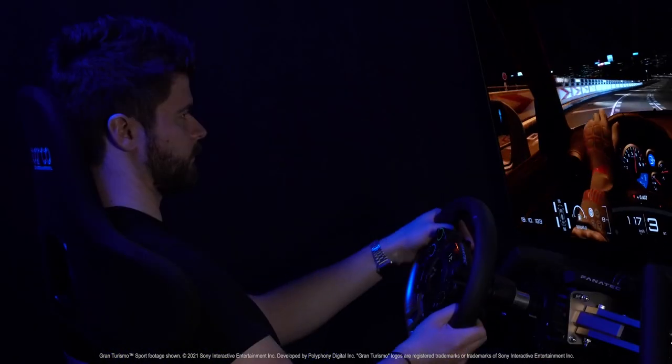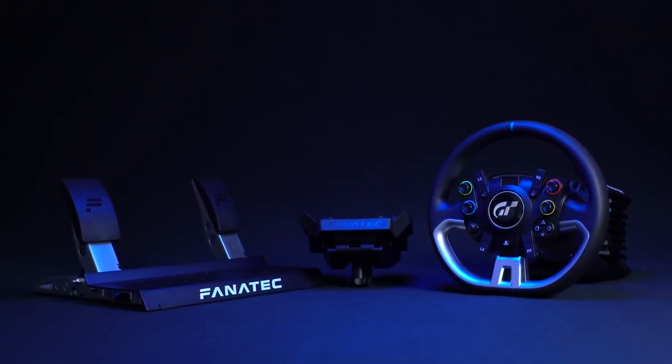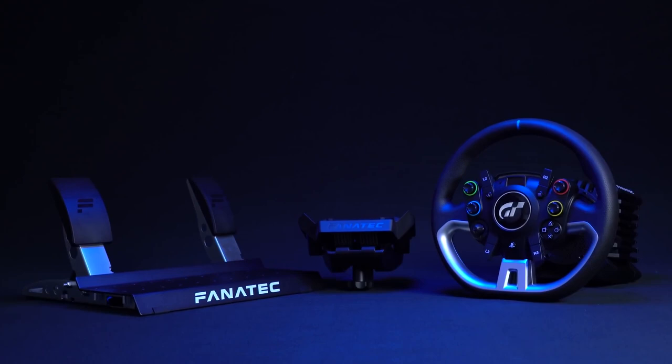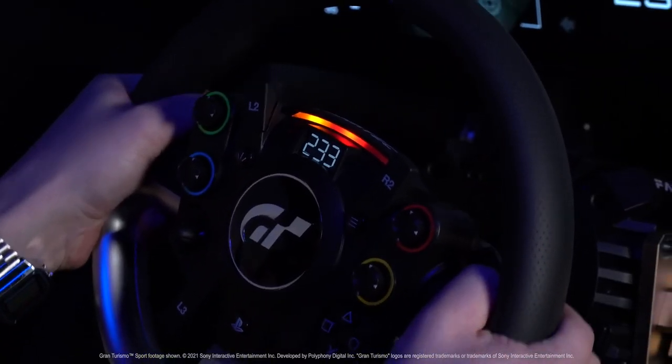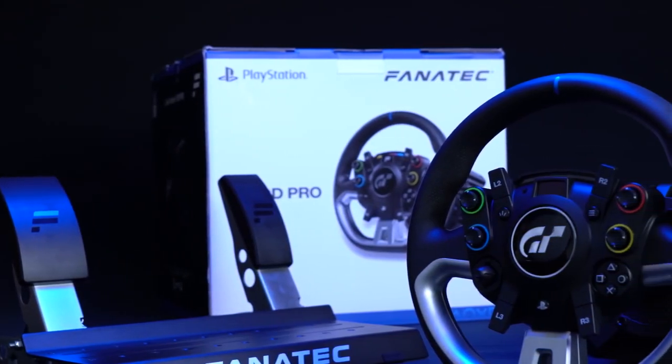Let's move on to the pricing. The Fanatec GT DD Pro will start at €699.95 — which is way cheaper than €700. This gets you the 5Nm torque version, which comes with the CSL pedals released a few months ago, as well as the wheel clamp stand. So this setup is basically all you need, and that will set you back €699. However, if you're planning to get one for Christmas, you will have to fork out an extra €150 for it to arrive before Christmas.